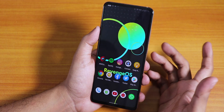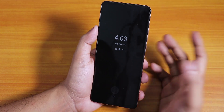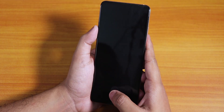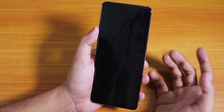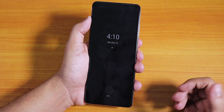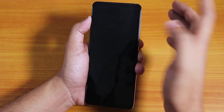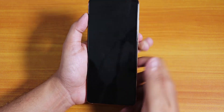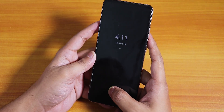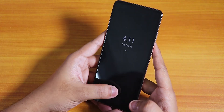Double tap to wake is working fine. The fingerprint scanner is working great — it unlocks quickly and reliably. There are occasional misses where you need to hold the finger a bit longer, but overall it works about nine out of ten times. The always-on display looks quite bright at night but is fine for daytime; brightness cannot be adjusted.